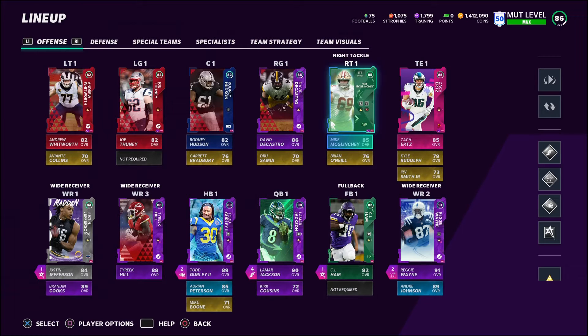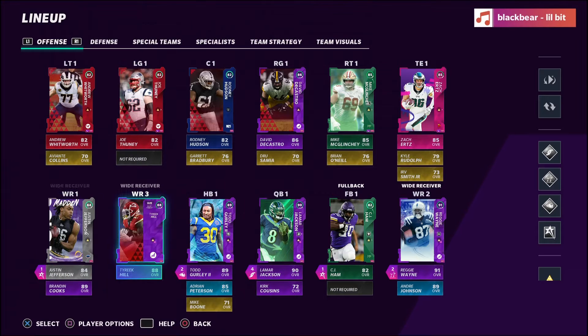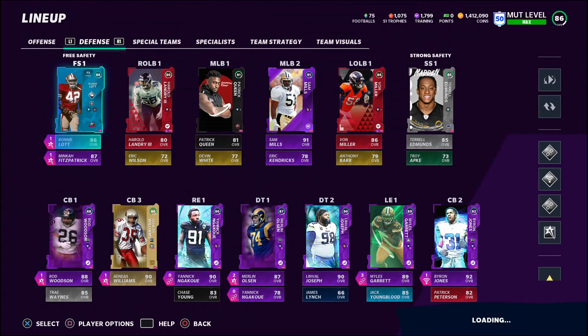I need a new left tackle and a new right tackle because I need edge protector, and if I activate Michael McGlinchy it takes too many. I also need another wide receiver with slot apprentice — Mark Clayton, Jerry Rice, something with route technician or something like that.